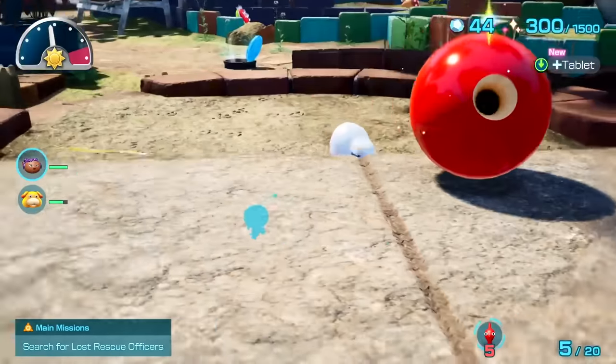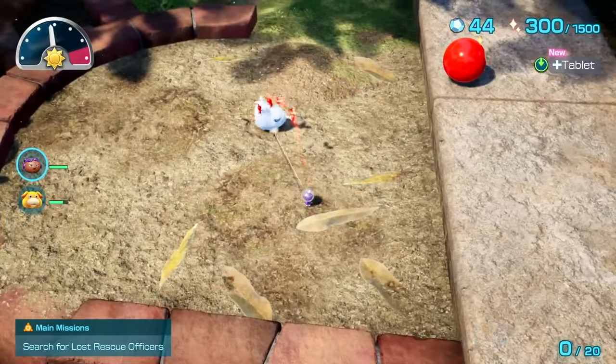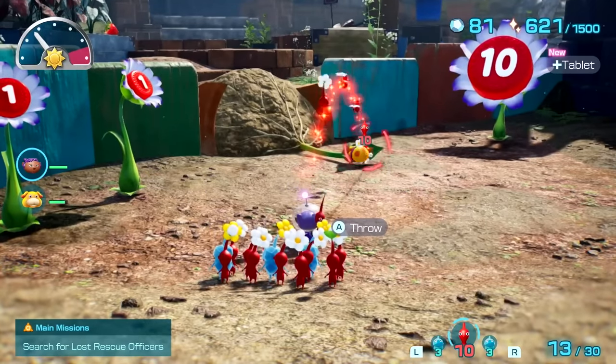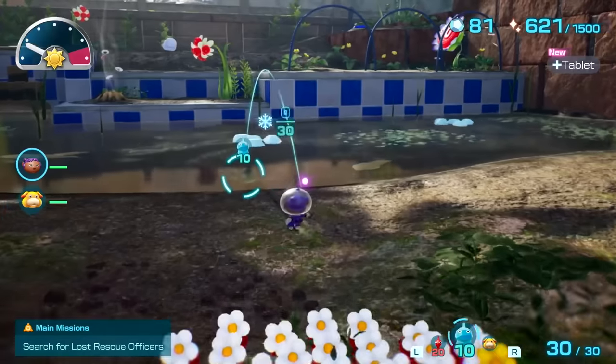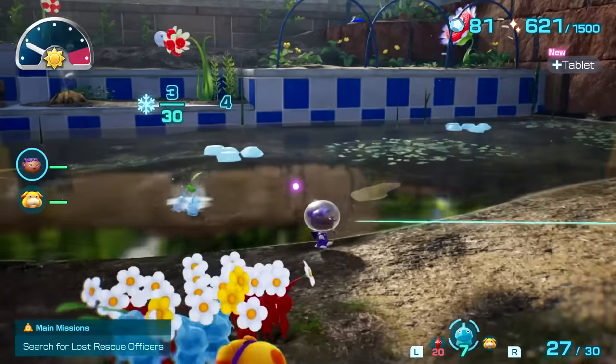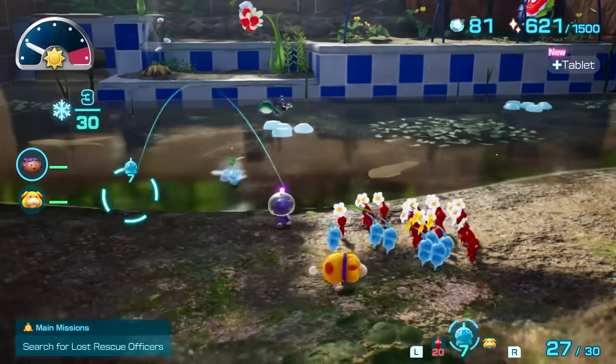A simple garden filled with literally larger-than-life insects and flowers that tower over you, where objects like a broken potted plant become an impassable barrier until you find a way to remove it, and petals in the dirt become small lakes requiring blue, or the new Ice Pikmin, to gather the treasure hidden on the other side.